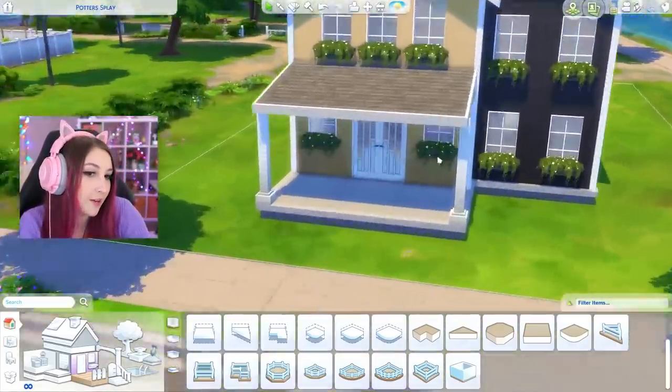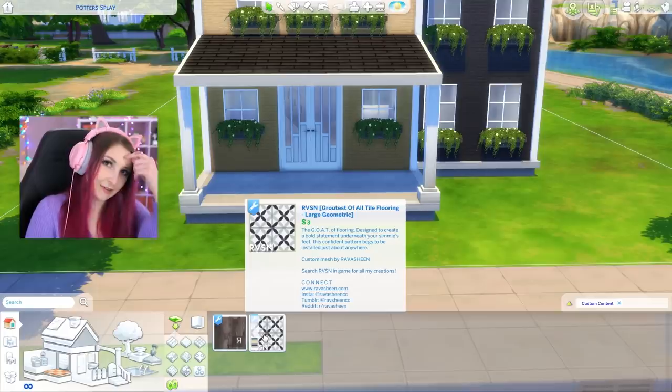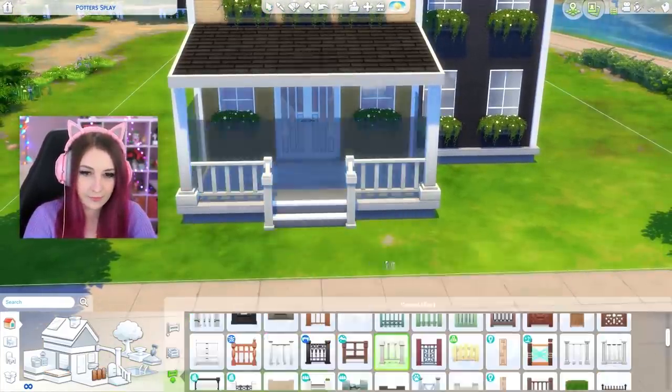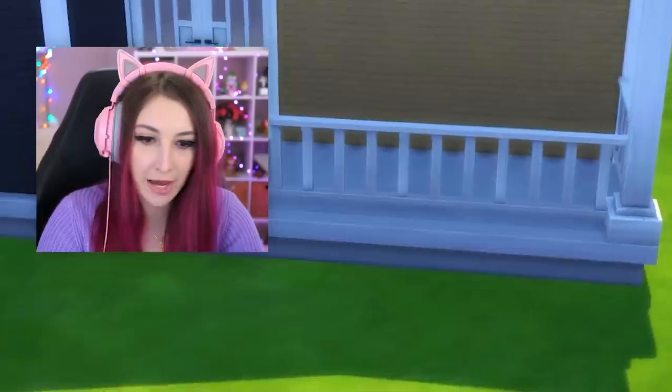Custom wallpaper, custom windows, custom doors. I do have a few custom floorings but not really — I thought I downloaded more but I only downloaded two. I was gonna do a light wood out here and a really basic fence, but I didn't download any fences either. I honestly thought I did but I didn't.